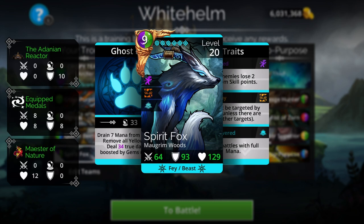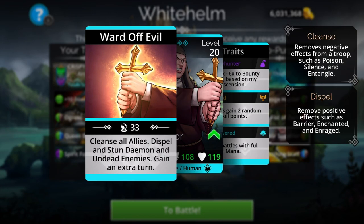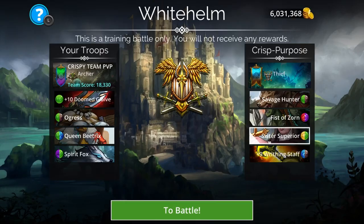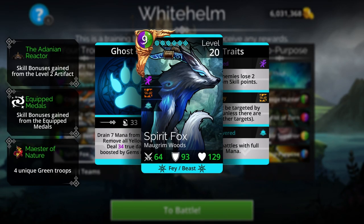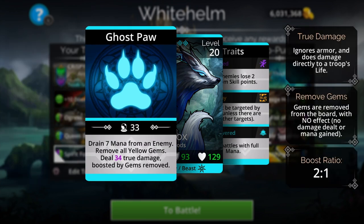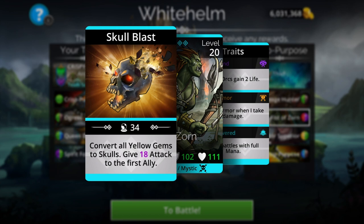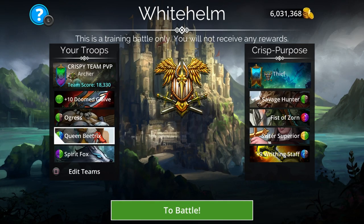Spirit Fox is very useful for countering empowered troops that have an extra turn — like Sister Superior, who gains an extra turn on cast. Spirit Fox targets Sister Superior, draining seven mana from her. It also removes all yellow gems from the board, which is exactly what Fist of Zorn transforms into skulls. So you remove those yellow gems and drain seven mana from Sister Superior.